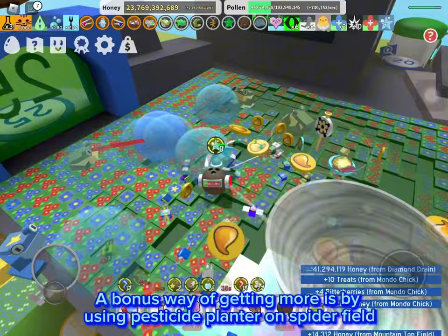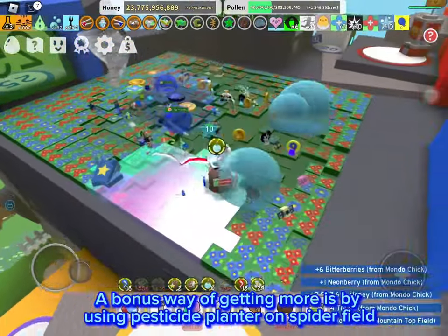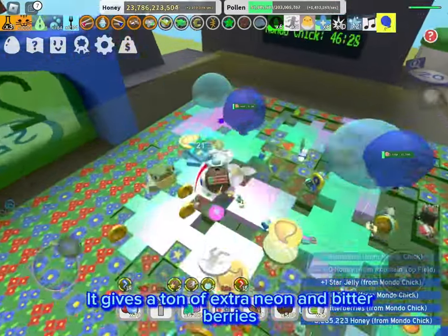A bonus way of getting more is by using the pesticide planter on the spider field. It gives a ton of extra neon and bitter berries.